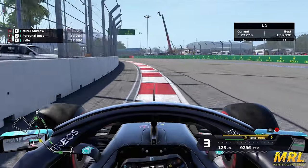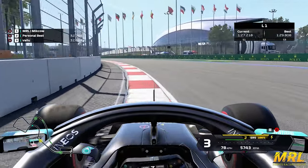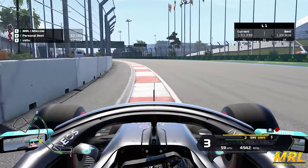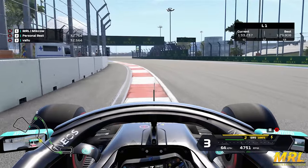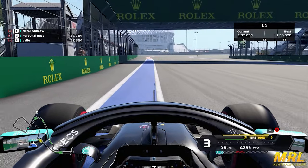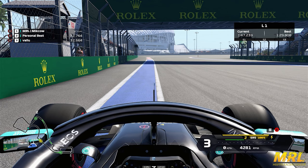For Turn 3, you want to hug the inside and aim to have your left-side tires on the concrete. It can be a bit harder to control, especially if you are on a controller, but that is definitely the shortest and fastest way around. You don't scrub off a whole lot of speed compared to the in-game dynamic racing line — just be careful on the tires as they can get a little bit hot.